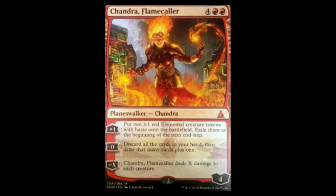Hey guys, it's Jonathan from MTG, I Need Help. Today I'm going to be talking about Chandra, Flamecaller. For 4 colorless, 2 red, she is a 4 loyalty planeswalker.